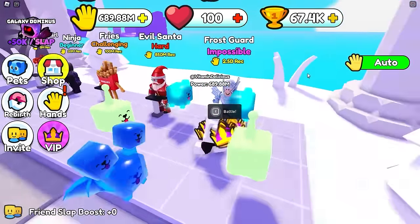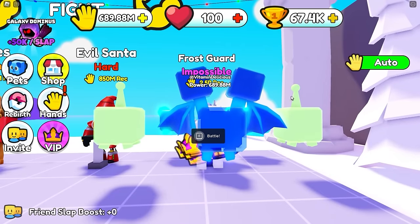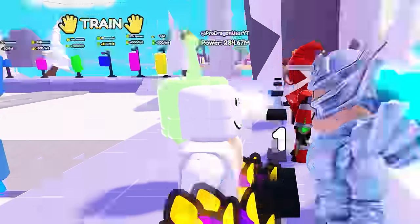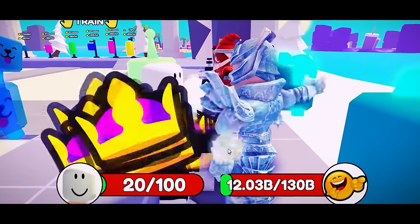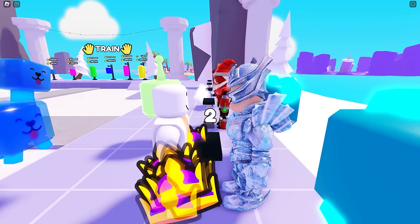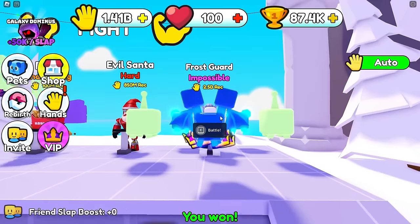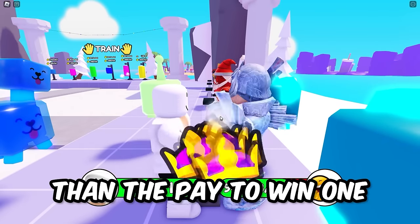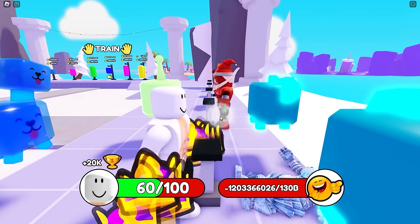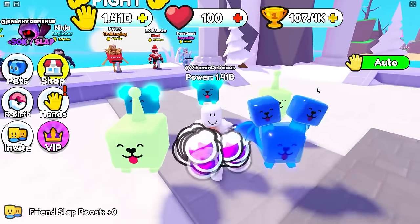I know I'm strong enough now - it's time for you to die. And yeah, I'm way stronger! 20,000 wins - one more fight and we get the slapper that's stronger than the pay-to-win one. And easy! Let's equip the potion - bam! Pink potions coming out of my hands. My slapper is now stronger than the pay-to-win. See kids, you don't need to spend Robux!